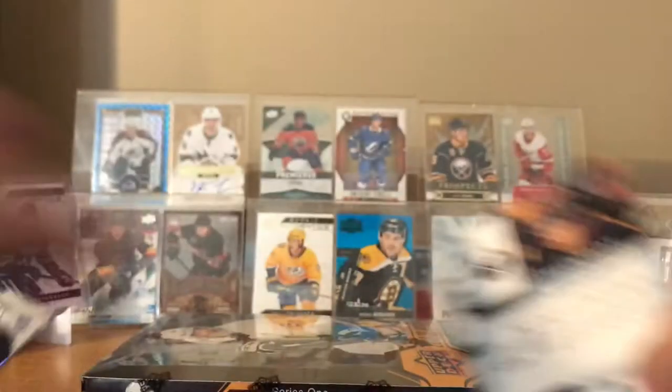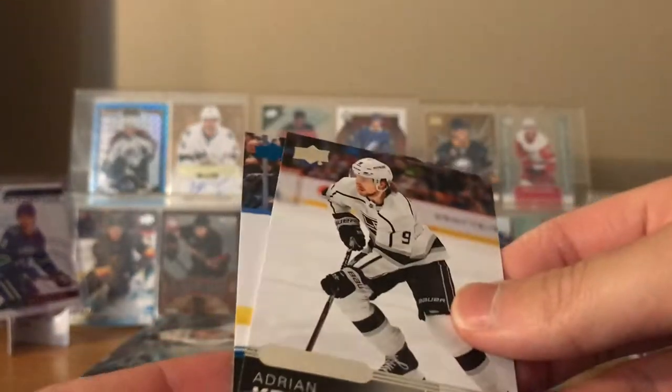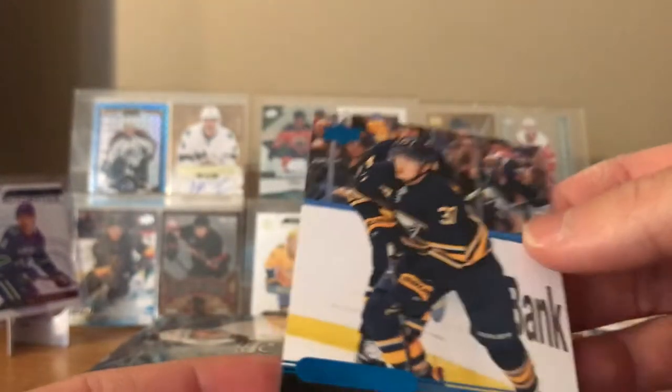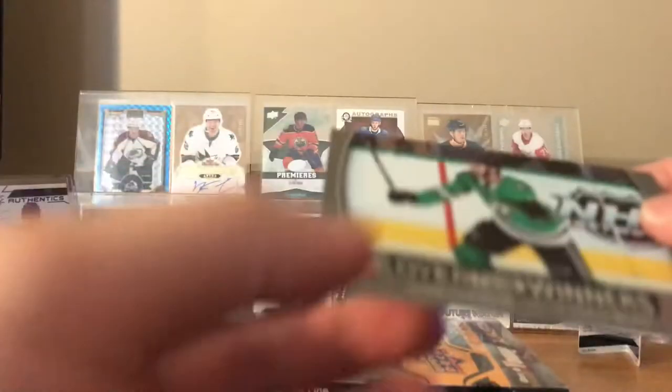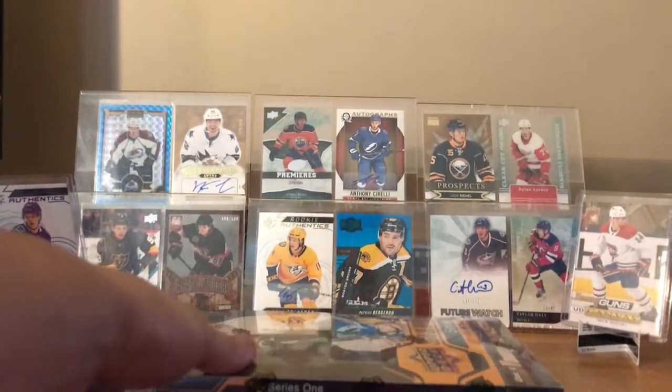Looks like the inserts — you can see they're already showing: Peter Mrazek, Adrian Kempe, Casey Middlestad Blue, and overtime winners of Jason Dickinson. Okay, let's crack into the box.